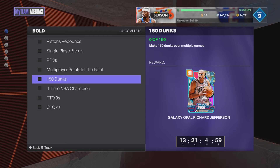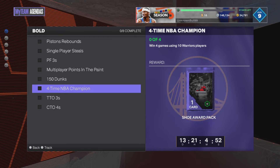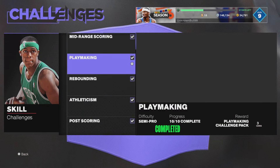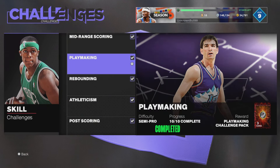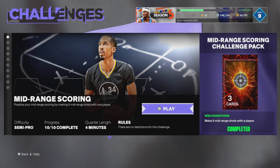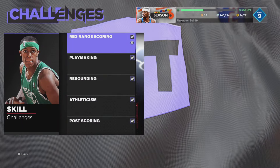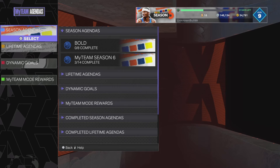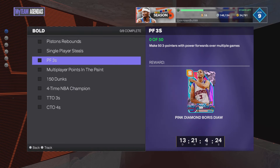150 dunks — that's easy, it'll happen over time as you're playing. Win four games using 10 Warriors players — there's a little trick with skill challenges. You can put 10 Warriors players in your lineup, and all it asks you to do is make five memory shots with one player, and that counts as the four games. So you don't have to play four full games if you don't want to.